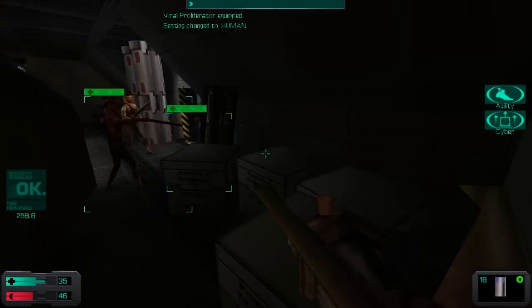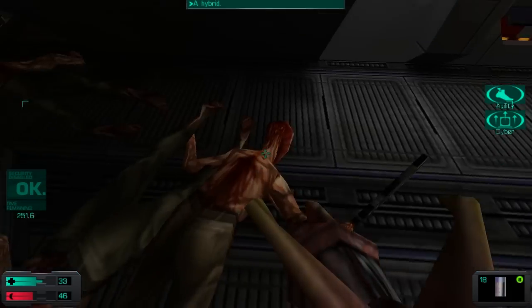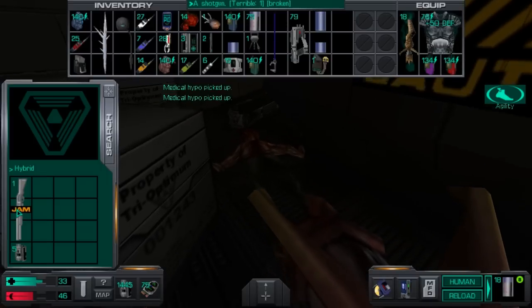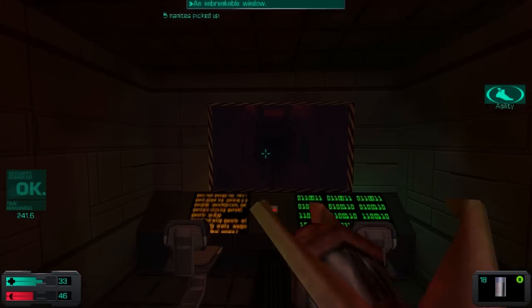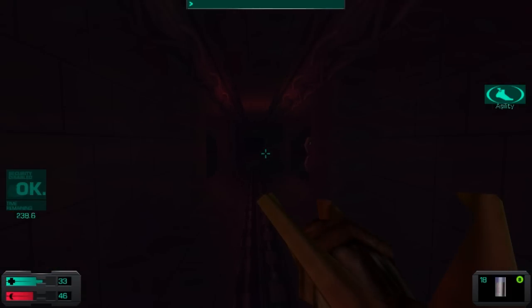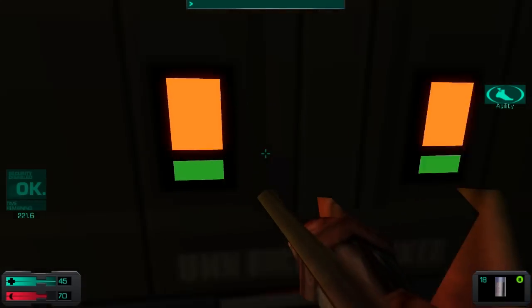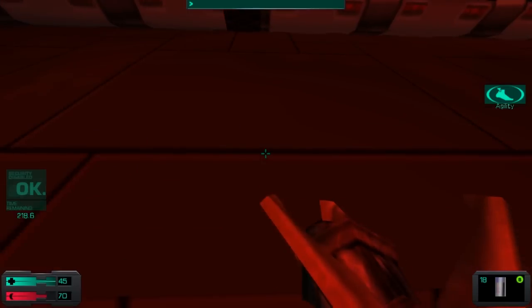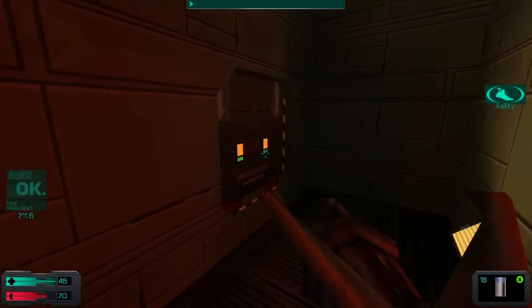That worked out well last time, so might as well continue using this tactic. So before you progress any further, it's important that you push this button — it shoots this missile out of the ship into some other place we don't need to care about. If you go to the other room before doing that, this missile leaks a whole lot of radioactivity into the room, and when you enter you pretty much instantly die from radiation poisoning. So you have no choice but to shoot this missile out of the way.